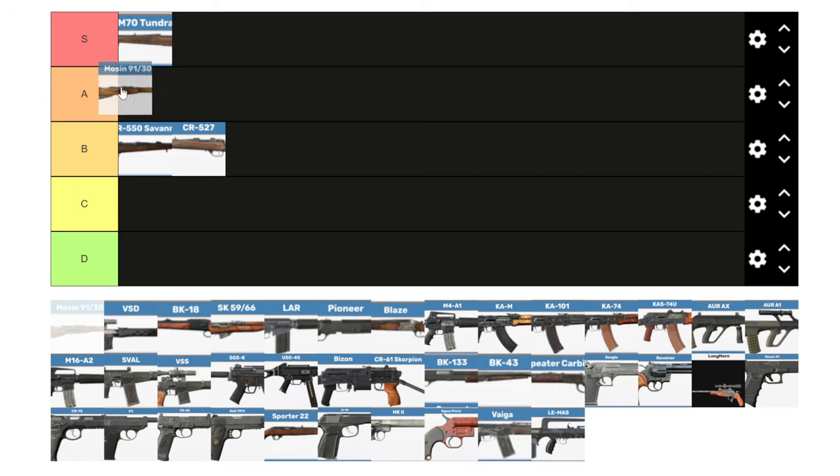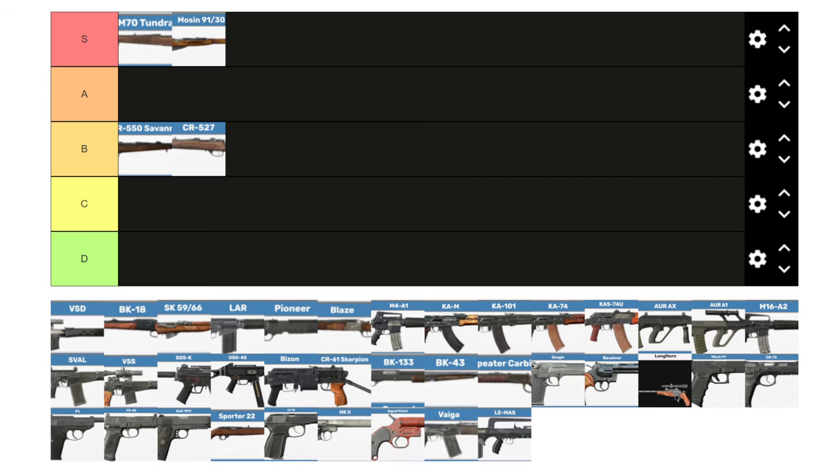The Mosin is definitely S tier. It has high stopping power with the 7.62x54 rounds. I personally like the PU scope — it doesn't take a hunting scope though. It's reliable and accurate, and definitely one of the weapons I've had the most sniper kills with. It's common enough that you'll probably find it in most runs, as long as you live long enough. It's just a great all-around weapon, and once I find one, I hardly ever get rid of it.